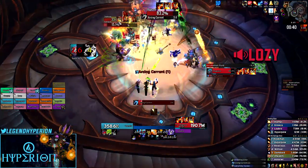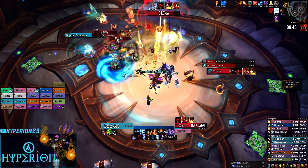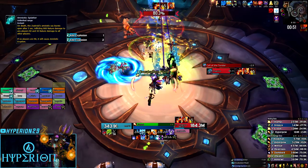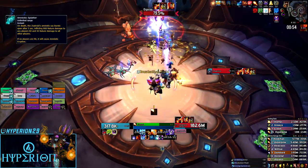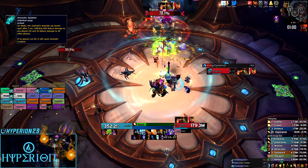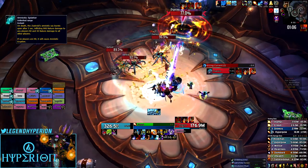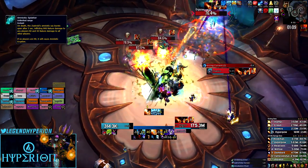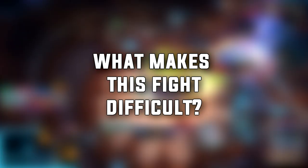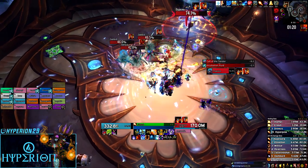One of the other main mechanics in this fight is the adds — the Zoetroids. The mythic mechanic is that they spawn about twice as fast. Whenever they die, they leave behind a puddle called Amniotic Splatter that deals a large amount of damage, so it is soaked by one of the tanks using stacks they get from the boss. When this puddle explodes, it also deals raid damage to a lesser extent, and this can be dangerous if it overlaps with an Arcing Current. Overall, one of the hardest parts of this fight is meeting the boss DPS check for phase one while still killing these adds.